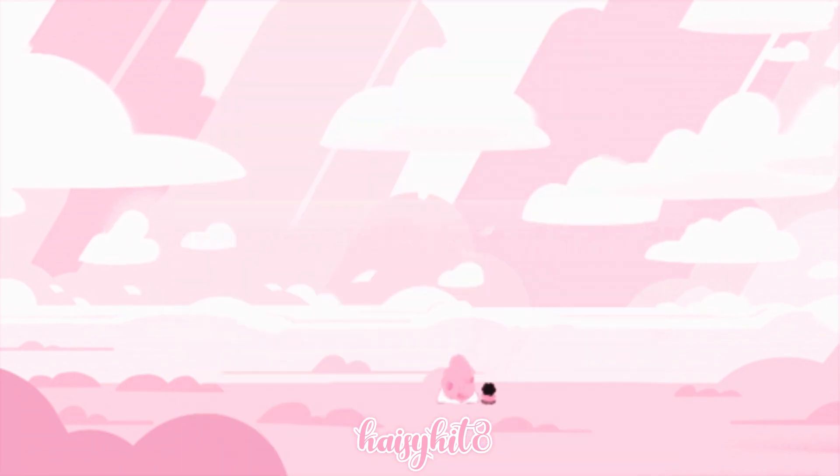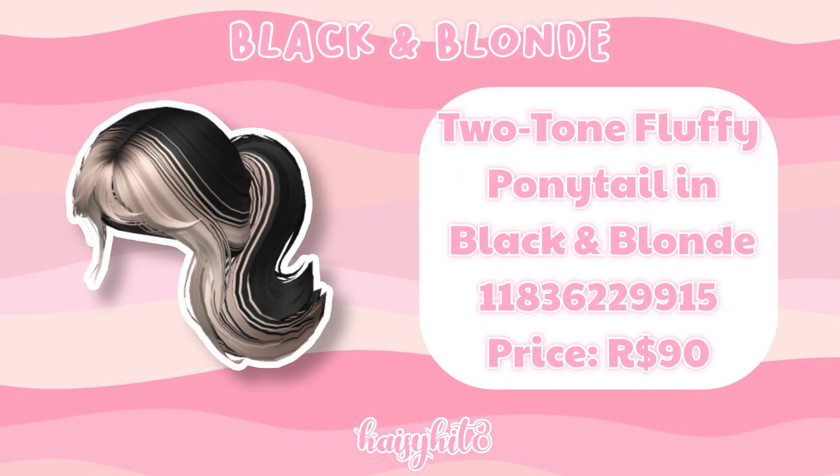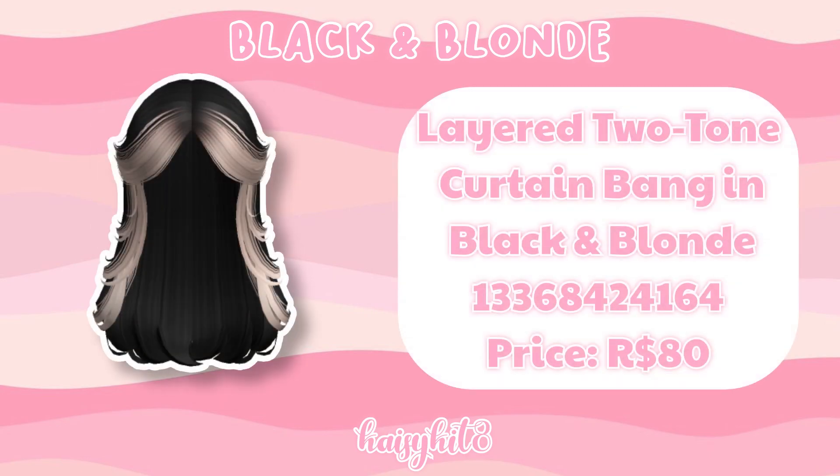Anyways, let's get started. The following two-tone hairstyles are in black and blonde. The code for this one is 12780151141 and it's 90 Robux. The code for this fluffy ponytail in black and blonde is 11836229915 and it's 90 Robux. The code for this soft half up half down ponytail is 12499553277 and it costs 90 Robux. The code for this layered two-tone curtain bang is 13368424164 and it's 80 Robux.